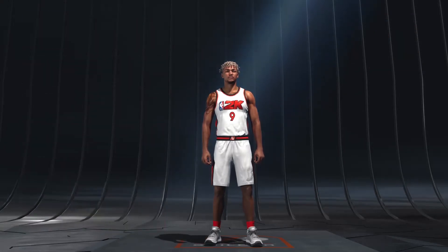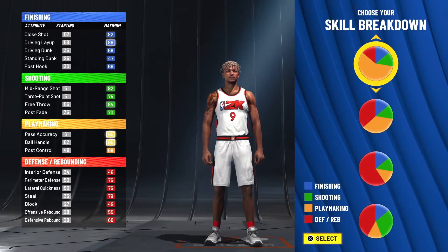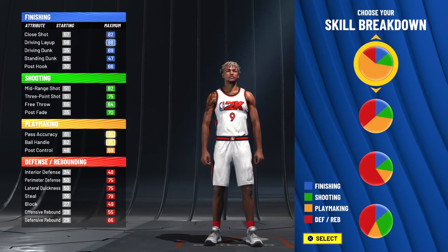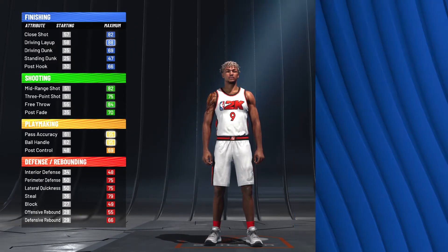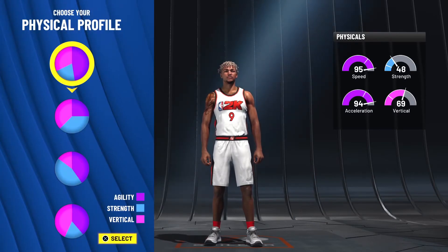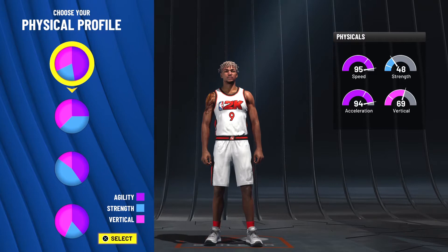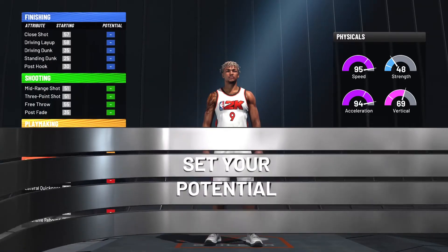So as you see here, I went with the pure playmaking pie chart. I don't think any other pie chart would represent Tony Parker better. Man was an amazing playmaker. And on top of that, an amazing finisher. The beautiful thing about the playmaking pie chart is that driving layup is so high. Now for the physical profile, I went with the agility pie chart, which is the primarily purple pie chart, because he's going to be a point guard. I want him to be as fast as possible.